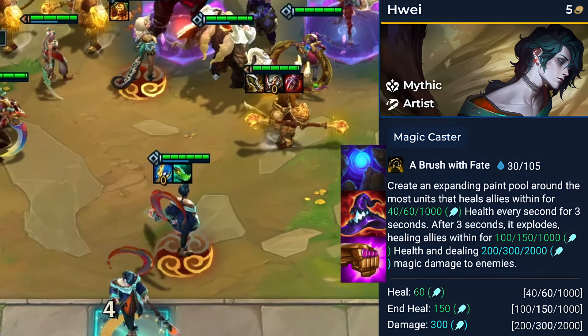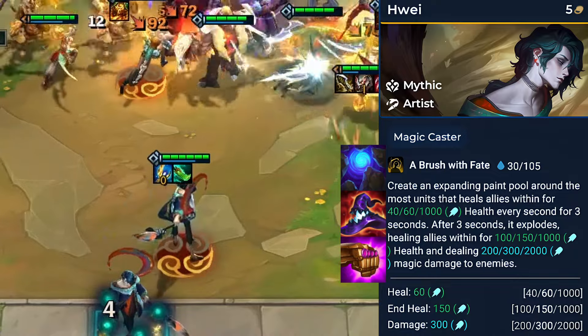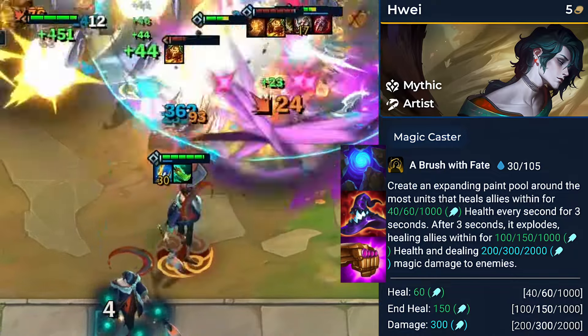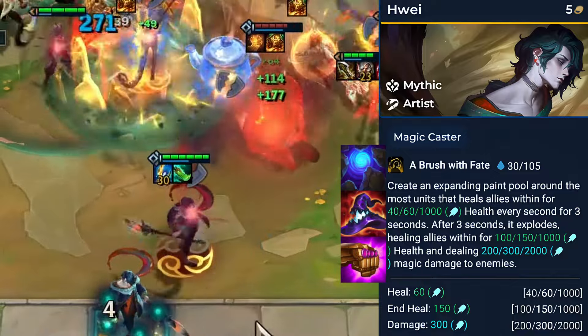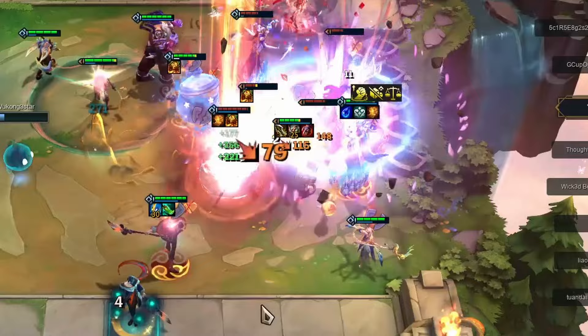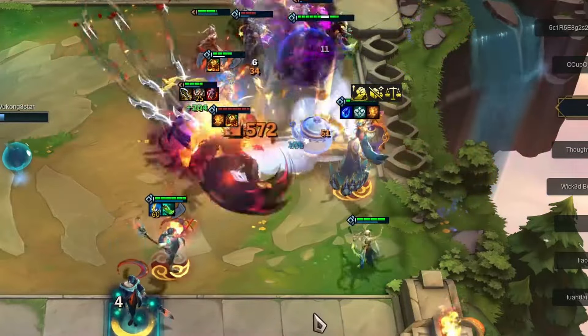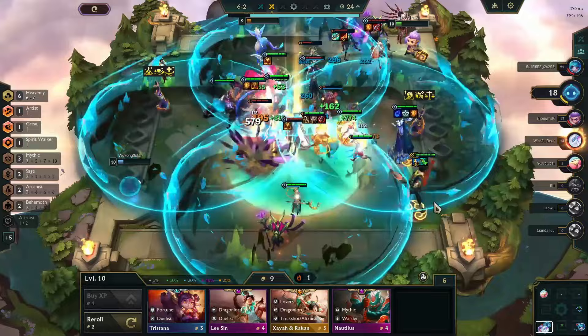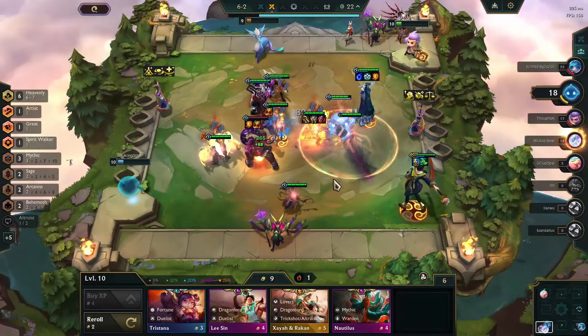To optimize his potential, consider equipping him with Blue Buff for mana regeneration, Rabadon's Deathcap for increased spell power, and Jeweled Gauntlet for critical spell damage. At 2-star, his durability and damage output significantly increase, ensuring his competitiveness against other high-cost units. A 3-star Wei becomes a force to be reckoned with, capable of decimating entire teams if left unchecked.